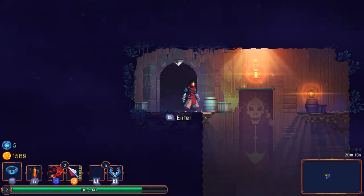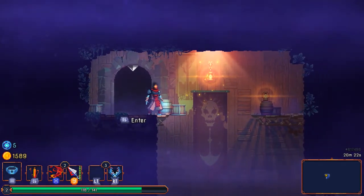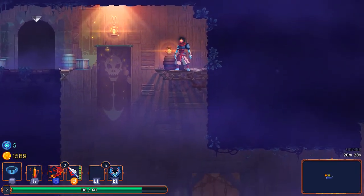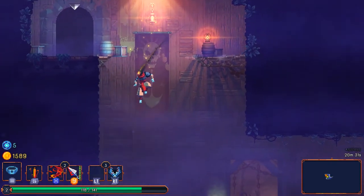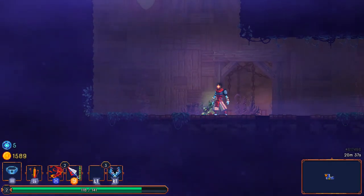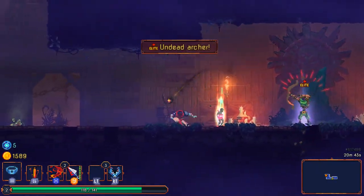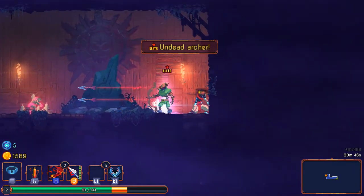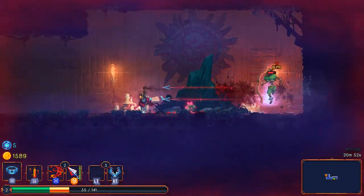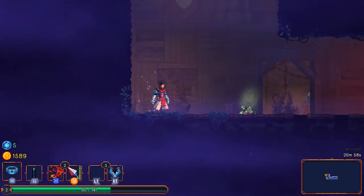This takes me to an interior area, so this game has both exterior and interior locations in each distinct level — that's pretty cool. Tickle tickle — oh, that's an elite enemy. I was going to ask what makes them so tough... it's two of them at once, and I'm not being very careful.